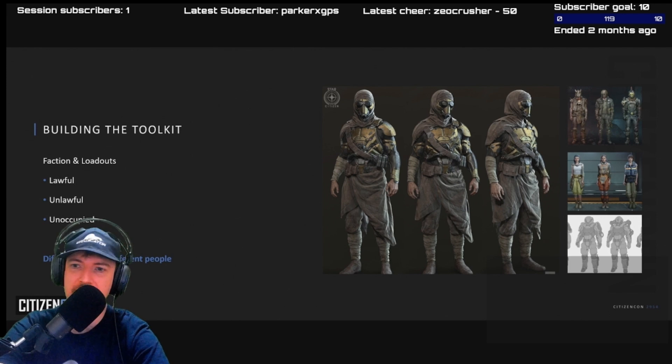And last but not least, the people as well — the faction and their loadouts. We've got lawful people like the New Citizens for Prosperity in Pyro, unlawful such as Xenofred, and sometimes no one at all, where the place needs to look a bit run down. Different places, you'll find different people.